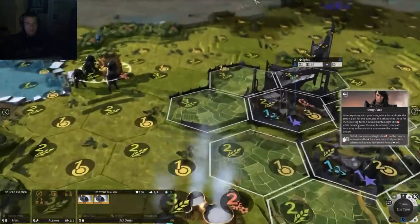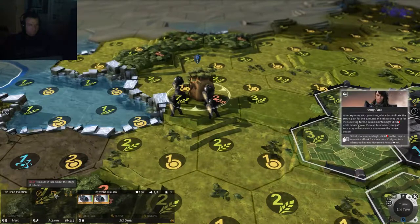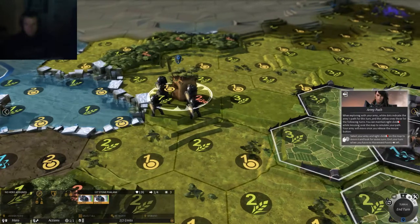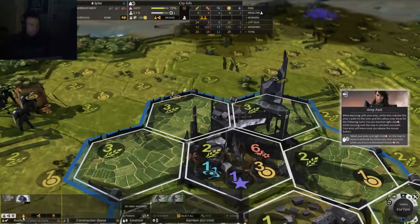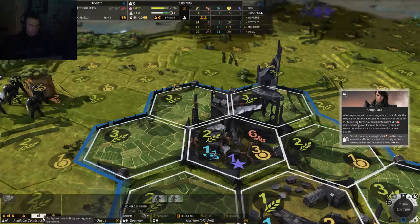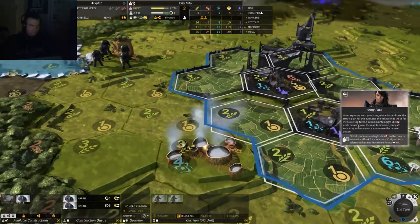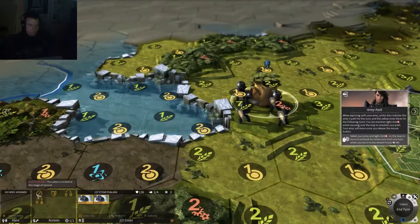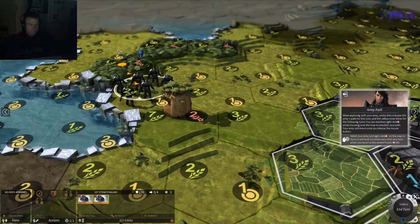I think I made an error or I don't know how to do something — how to explore. We'll come back to that. Let's make sure we have stuff in our construction queue and go back to our city. You can select units to be set to auto-explorer, but I can't make it there this turn.